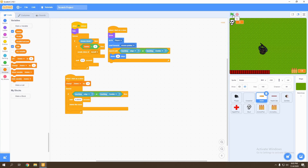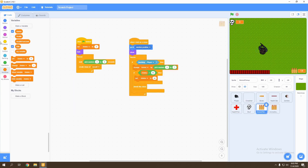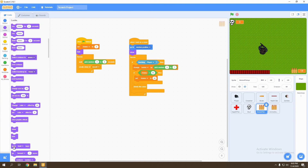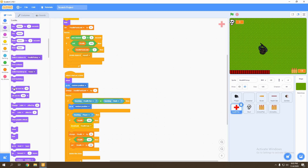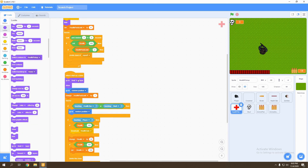Now we want to make sure that zombies aren't walking under the health pack or ammo pack — we want them to walk over them. So we go to ammo pickup and in looks, when the ammo starts as a clone, send it to the back layer. Same with the health pickup — once it starts as a clone, send it to the back layer.